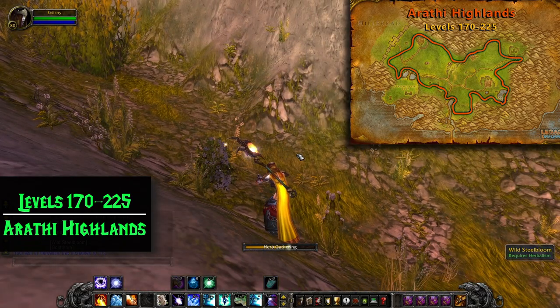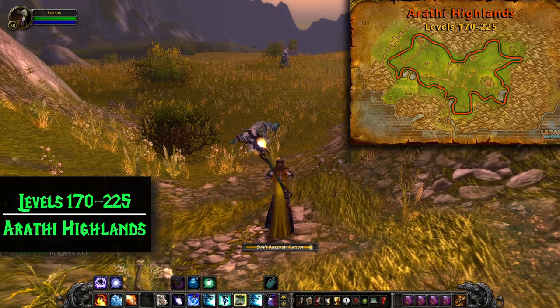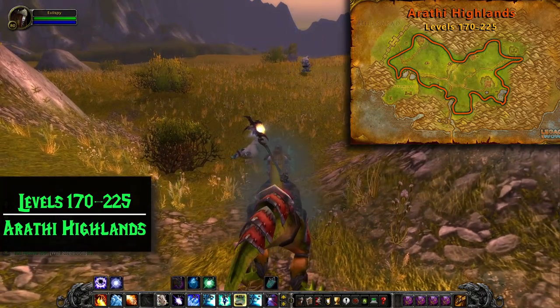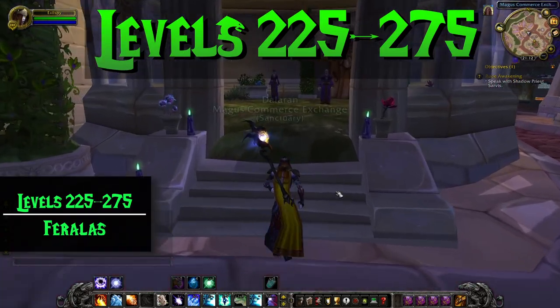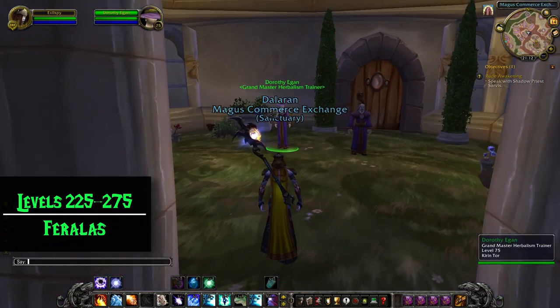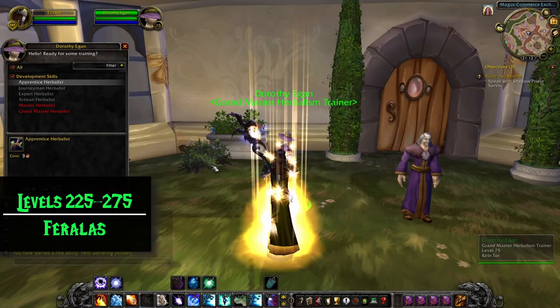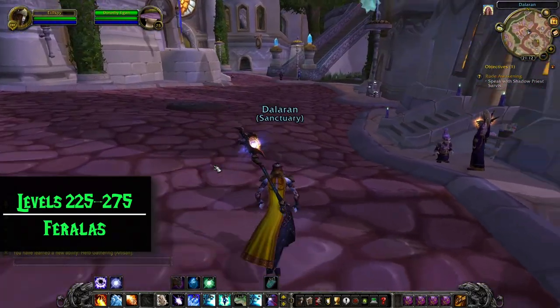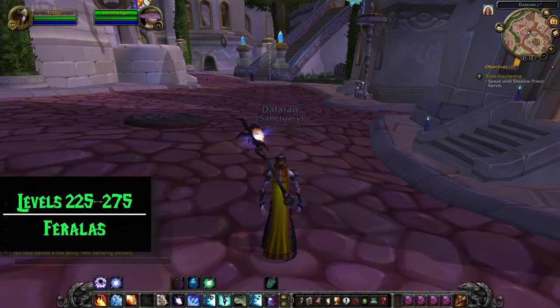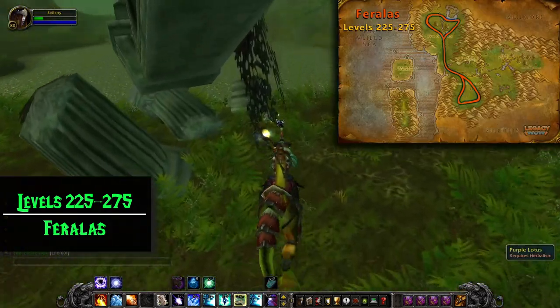Goldthorn usually sells really well on the Auction House, so if you're trying to save up some money for your mount, that's a good way to go. After you reach level 225, you need to train Artisan Herbalist, which will allow you to level Herbalism to 300. You can either learn this from Dorothy in Dalaran or from the trainer in Booty Bay. Horde and Alliance can talk to Flora Silverwind in Booty Bay, east of the Alliance Gryphon Master. At level 225, we're heading to Feralas and gathering Goldthorn and Liferoot until 230.